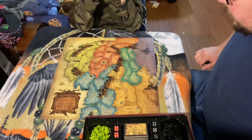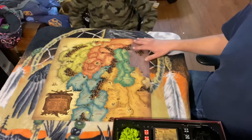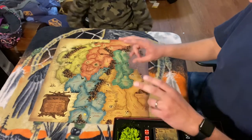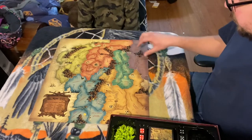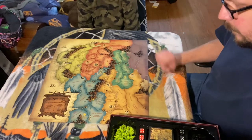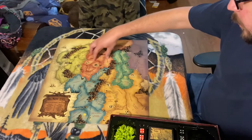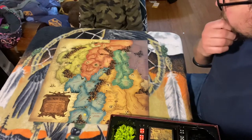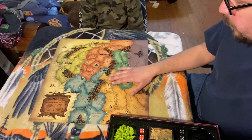You lay the board out in the middle of all the players. It's got the different types of continents with the same values and same number of territories. Like, this would be similar to Australia — there's Arnor. Or this would be like Asia. It's got all the regular place names that you would know from the movies.